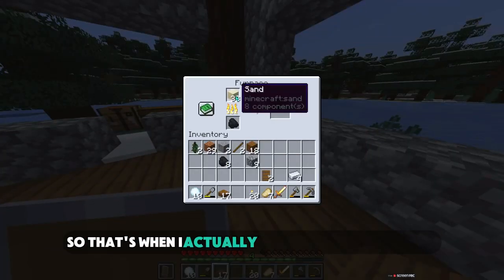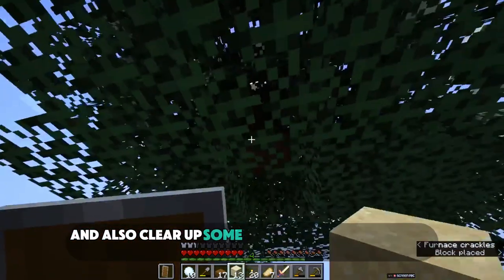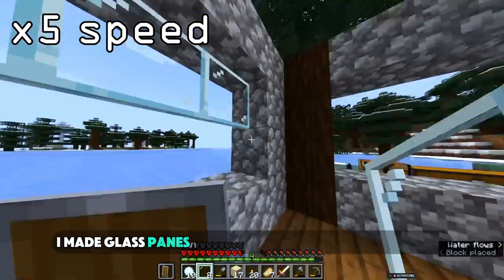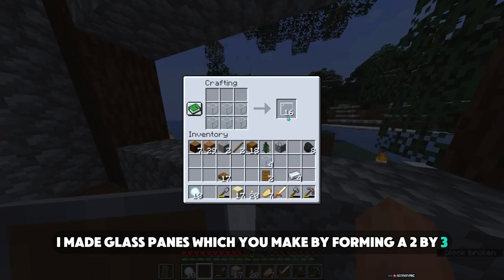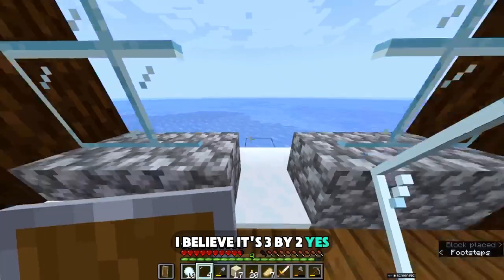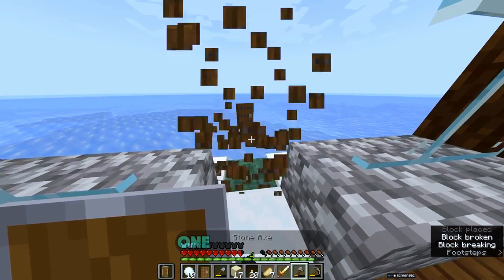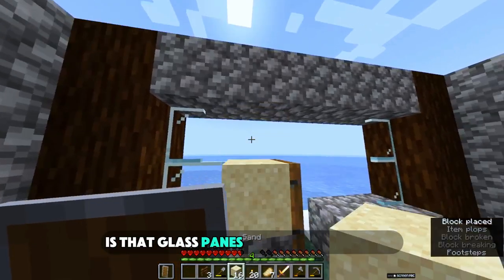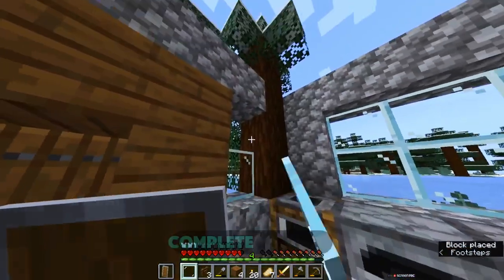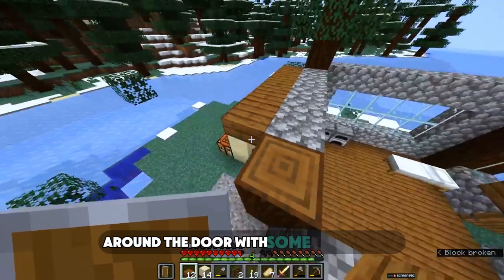I decided to finally begin smelting the sand. Once the glass finished smelting, I made glass panes — you make them by forming a two by three, width times length, on a crafting table. One hiccup emerged: glass panes occupy half a block and wouldn't complete themselves if directly connected to wood, so I decided to cover up that space around the door with some spruce slabs.